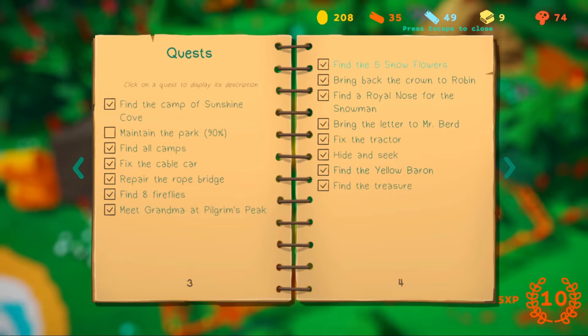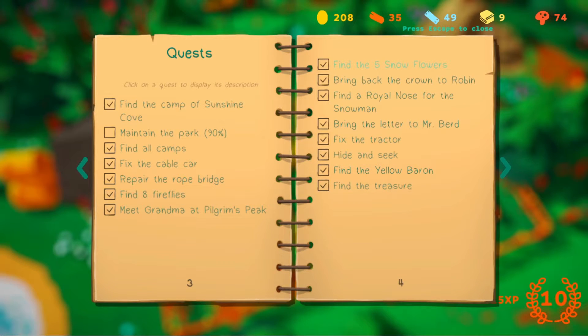Bring back the crown to Robin, find a royal nose for the snowman, bring the leather to Mr. Bird, fix the tractor, hide and seek, find the Yellow Baron, and find treasure — all these things you can see on top.